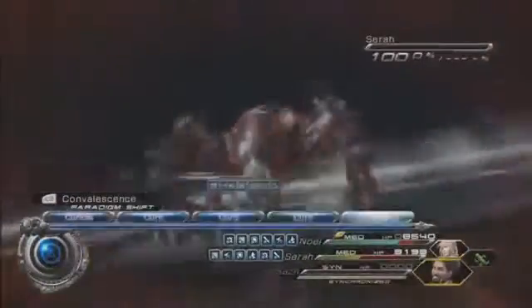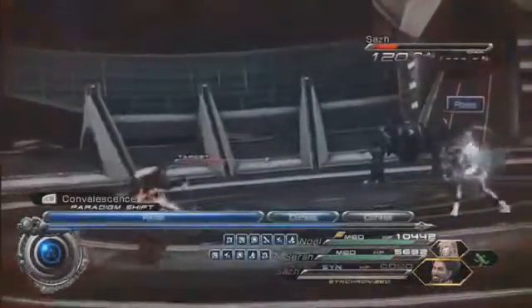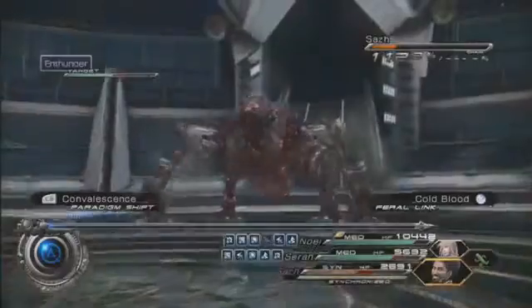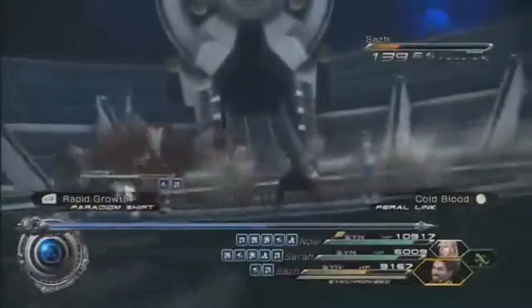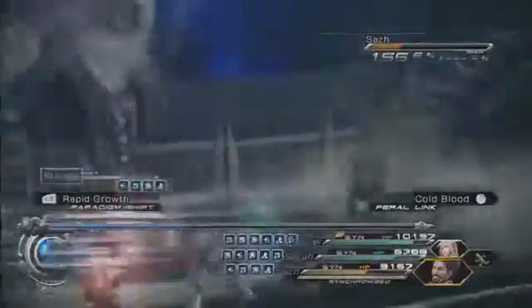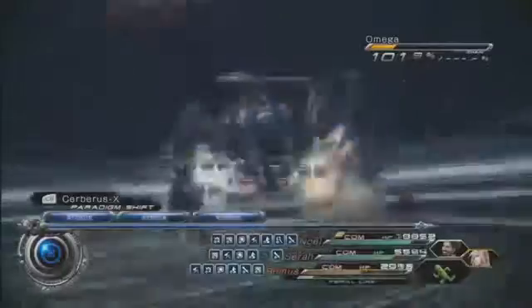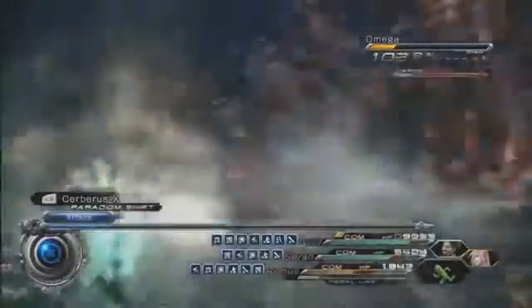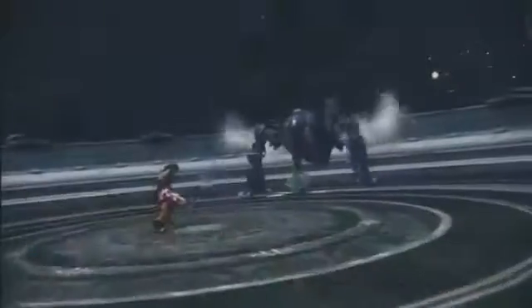Also, you can get Omega as a monster in your Paradigm Pack. He runs around frantically — he's a Commando in the Paradigm, so he's actually very strong. He starts out at around 500 for physical attacks, and if you level him up — I'm up to level 17 with him — he seems to be pretty strong.